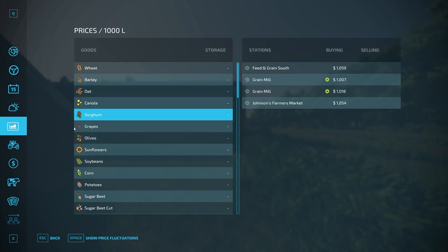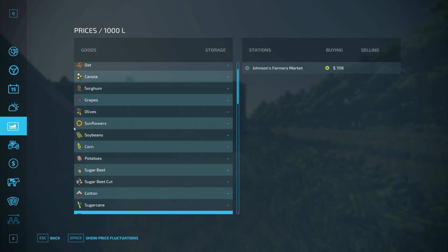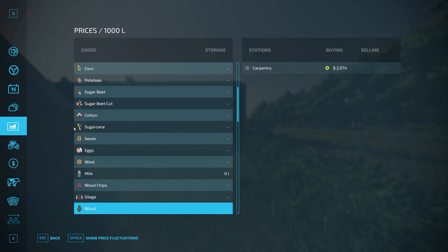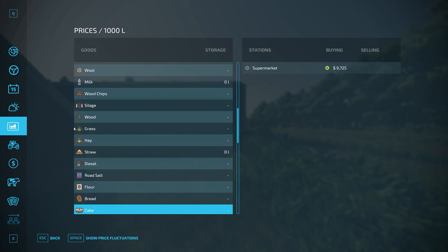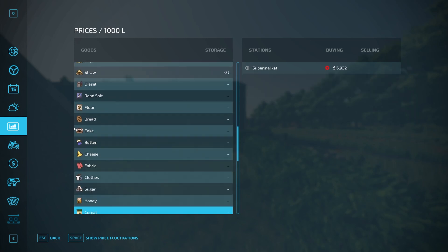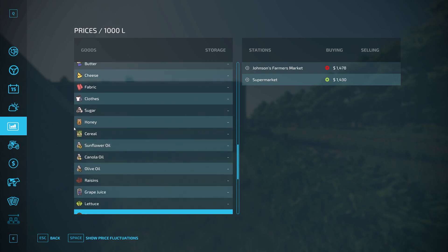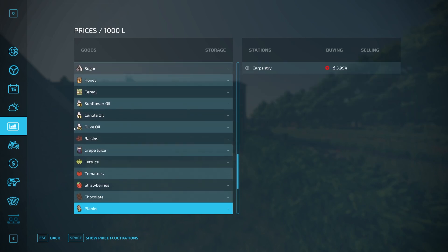We're going to slowly scroll through this just so we can see where everything is in terms of where you can sell and buy things. If you are curious you can stick around for this part, or skip ahead maybe a minute or two. This is just easier to do it this way — if you care a lot about this you can pause on a specific crop type, or slow down the video using the YouTube slider bar.